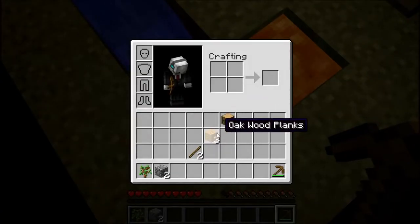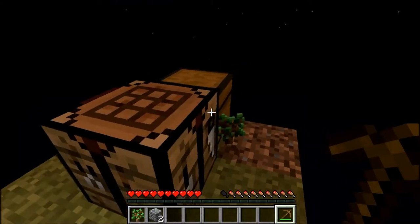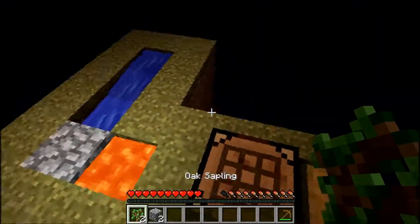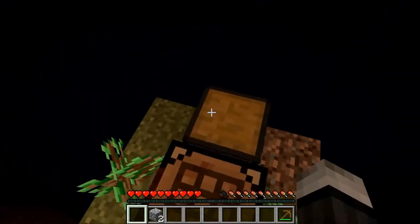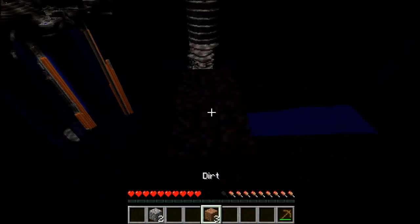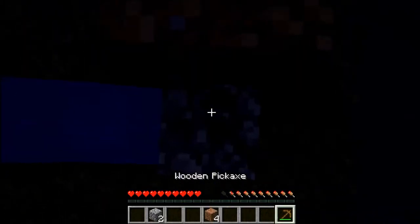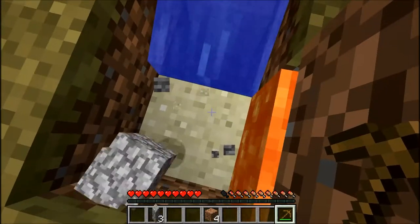Tip of the day: cover up your lava. Always get yourself going first. Cover up your lava — that way you don't fall in, and also it's easier to get the stuff you mine.